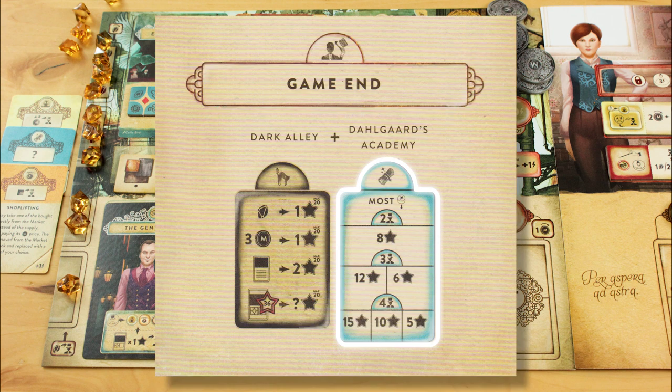Then you score the Academy bonus, which changes based on the number of players. In a 2-player game, whoever has the most banners at the school earns 8 points. In a 3-player game, 1st place gets 12 points and the runner-up gets 6. In a 4-player game, the prizes are 15, 10, and 5 points. But you only get points if you've placed at least one banner at the school.